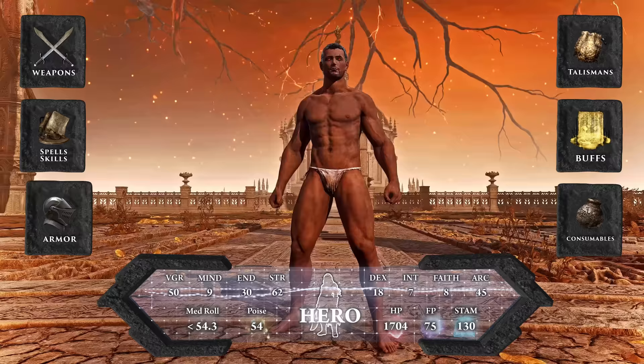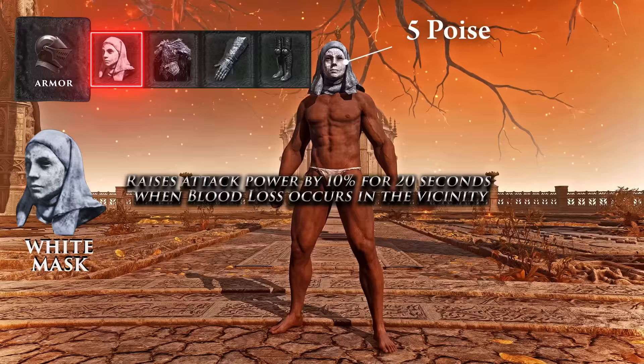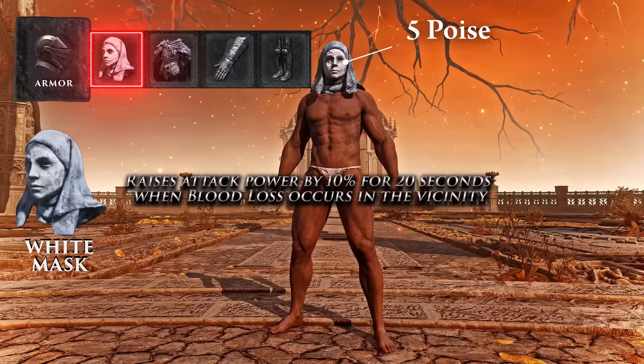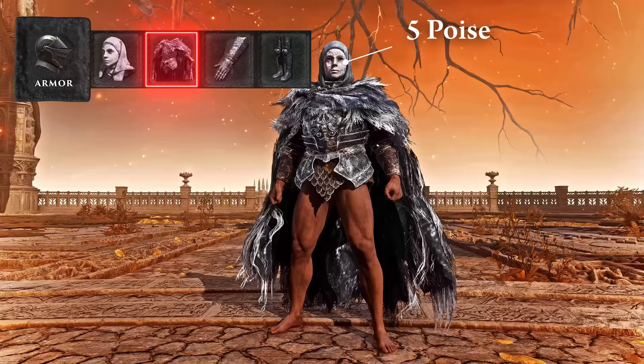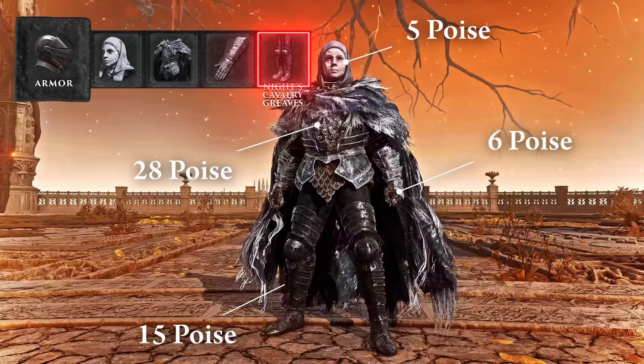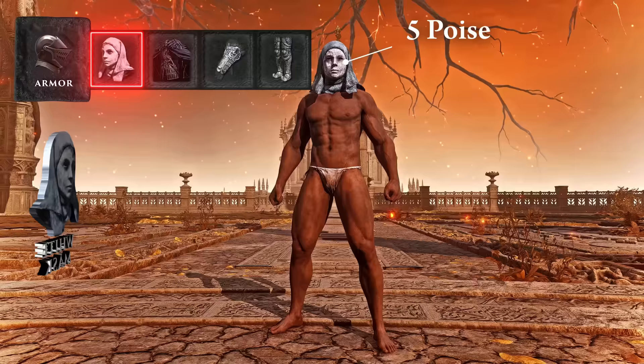When it comes to armor, only three things matter: poise, defense, and aesthetics. On any bleed build there's only one option for a helmet — the White Mask, which raises all attack power by 10% for 20 seconds every time there's blood loss nearby. For a bleed build that equates to basically a permanent 10% damage buff, especially since it's also activated by using Seppuku on yourself. Blaid's armor gives 28 poise and great poise-to-weight ratio; Blaid's gauntlets add 6 poise; and the Knight's Cavalry Greaves bring 15 poise, pushing us past the 51 poise breakpoint while keeping us in the medium roll even with twin blades.